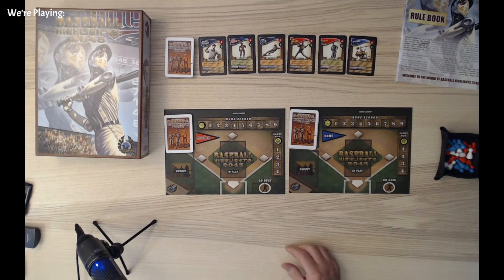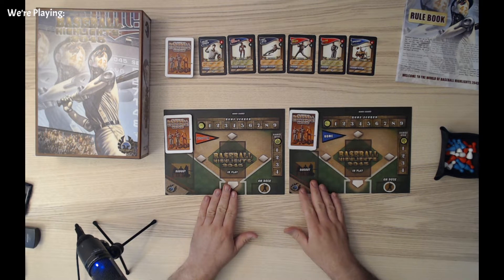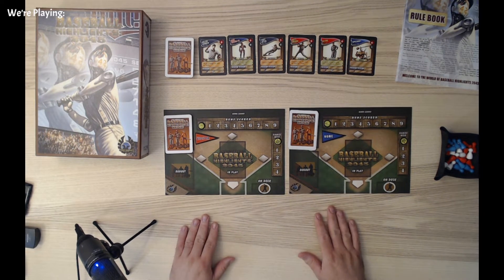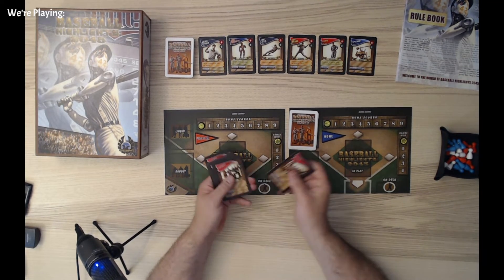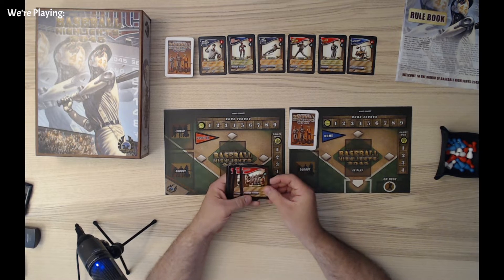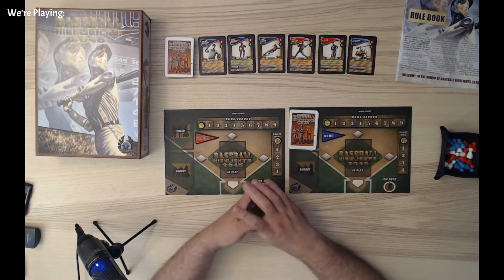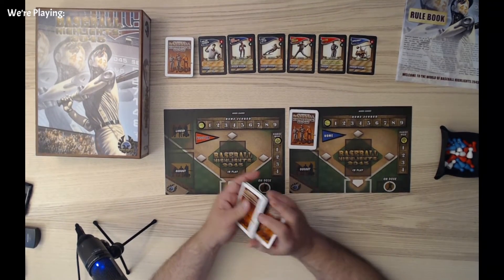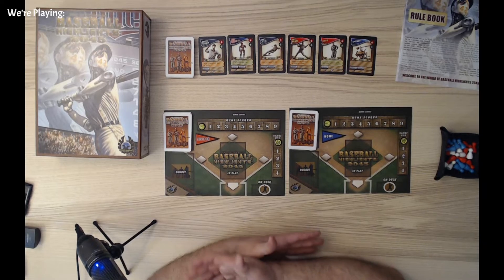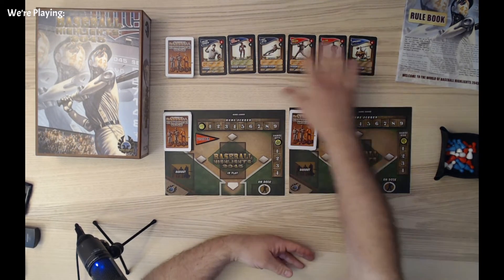I'm going to take you through the whole setup for the solo game so you know how to play it and can decide for yourself whether this is the right game for you. The first thing you do is pick one of the normal teams — there are four teams consisting of rookie and veteran cards. They all have ST on the bottom indicating they are a starting character. They have no purchase value, but they do have a revenue value.